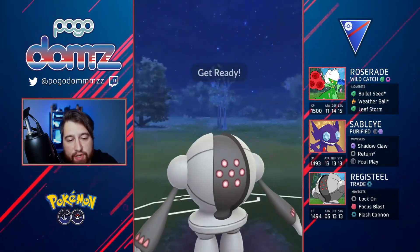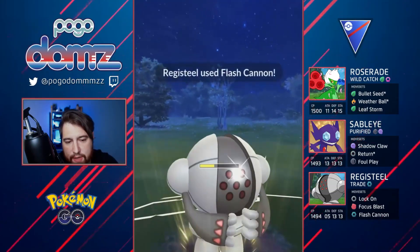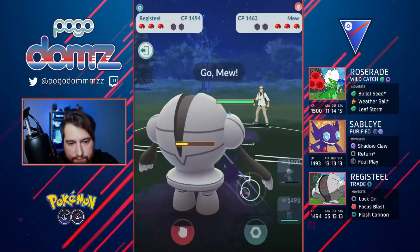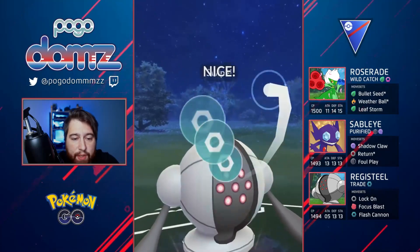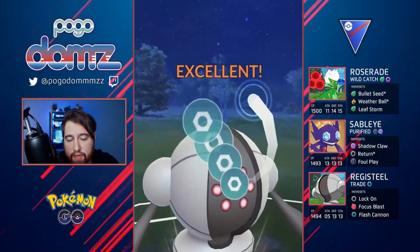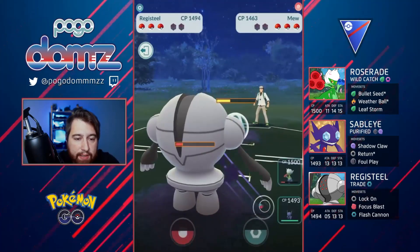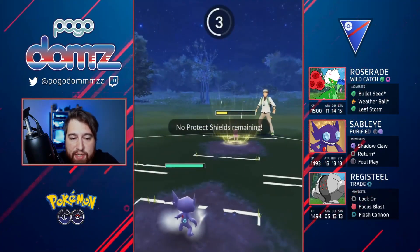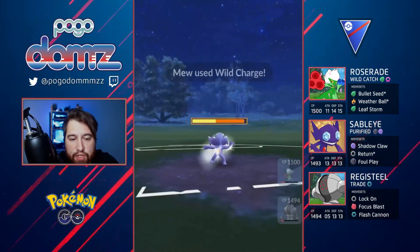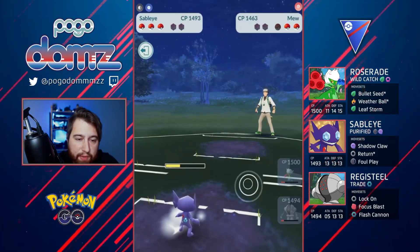They double shield and we jump into our Registeel. Nothing's going to really knock us out — they're going to chip away with probably almost three Weather Bolts because they have a lot of energy. I'm just trying to make sure I have as much energy stored up as possible. They actually bring in their Mew, which is very very interesting. We can win this match — no issue whatsoever. Mew comes in, they're shielding up, and we jump into Sableye. We can definitely take on a Wild Charge and there we go — we're able to farm down, which is perfect.